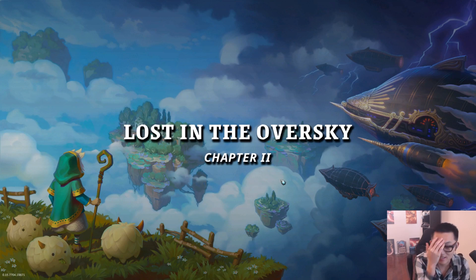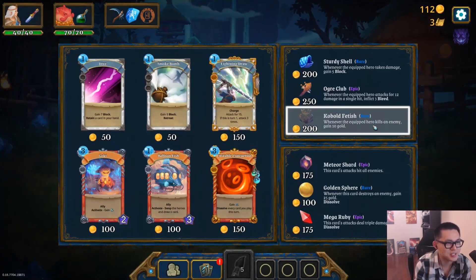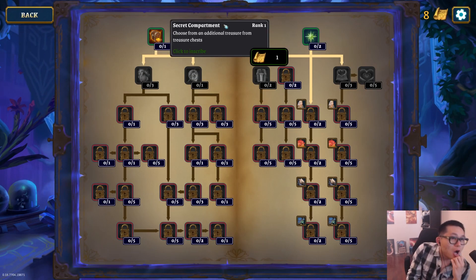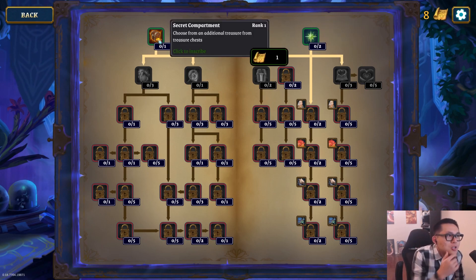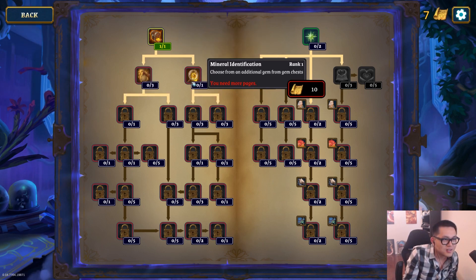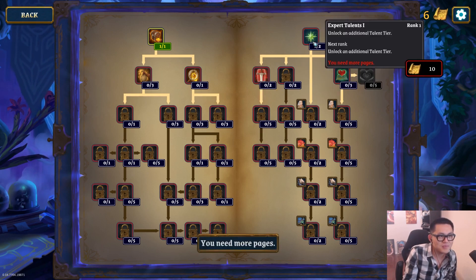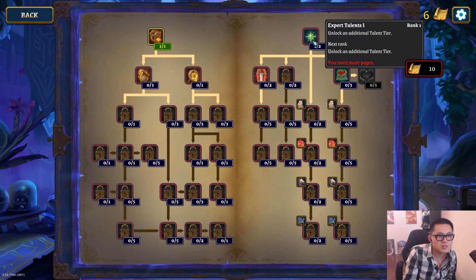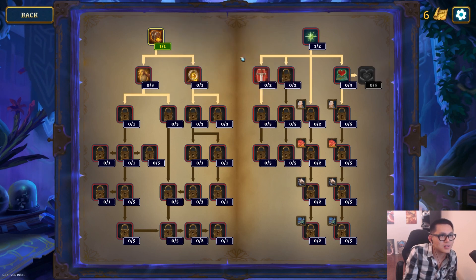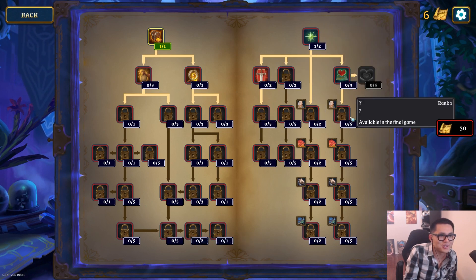Lost in the over sky. You fully heal at the end of every stage — good, that's good to know. Can I see the perk tree? What the hell? That's how you use the papers. Choose some additional treasure from treasure chests. Unlock an additional talent here — it's ten pages! Available in the final game — ha!